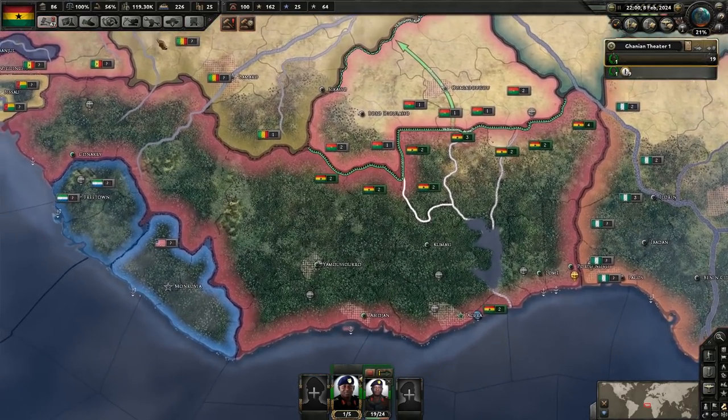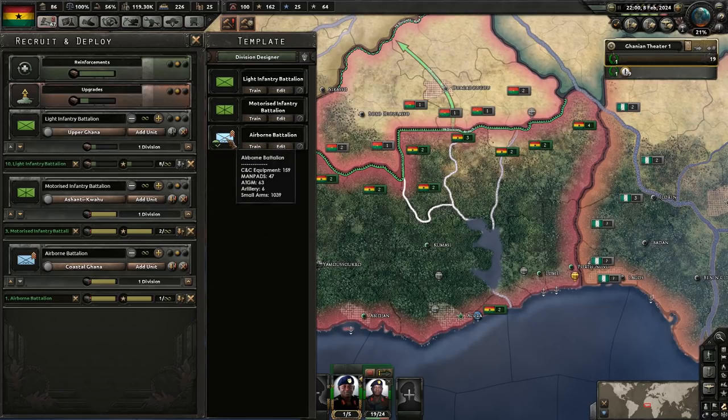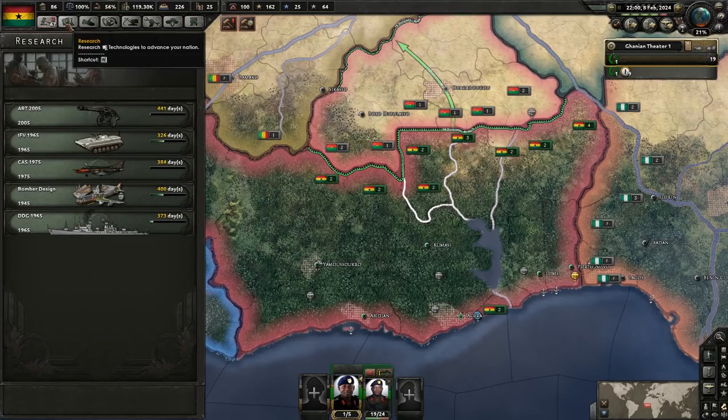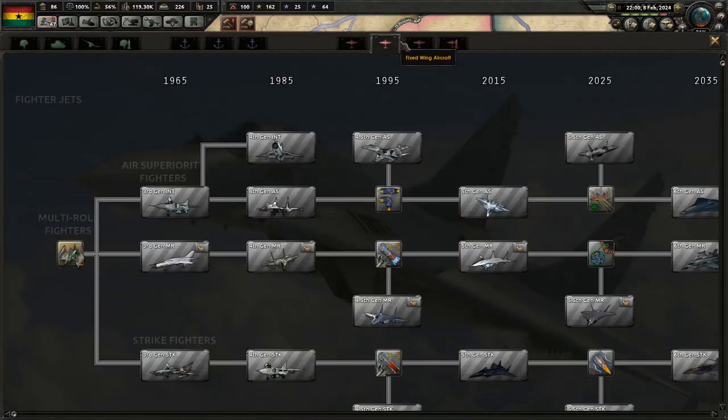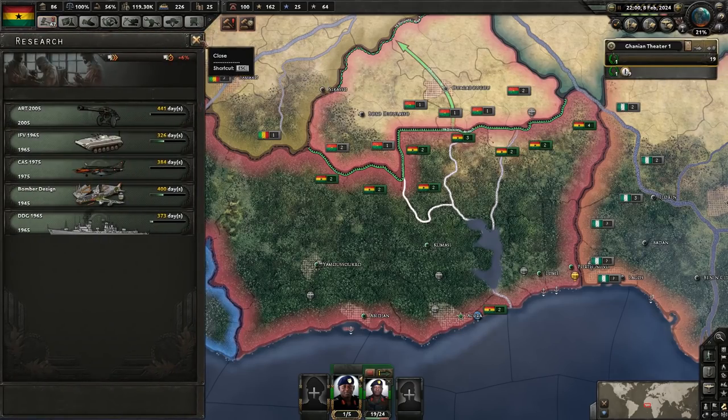We've been doing some research and everything else. I think we also designed a new paratrooper battalion. I was trying to go after transport planes — we need bomber design to get the transport planes. Because once we get transport planes, we can actually start doing some para-drops, which would be very useful.